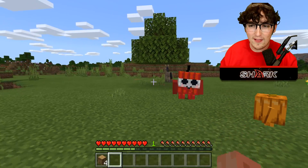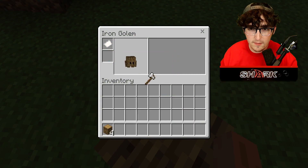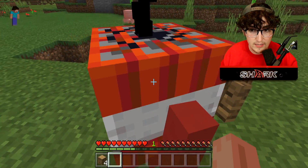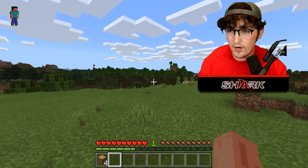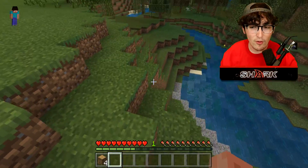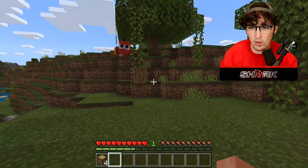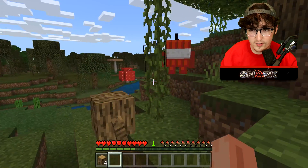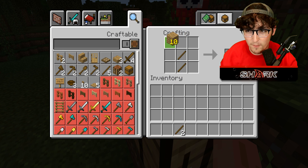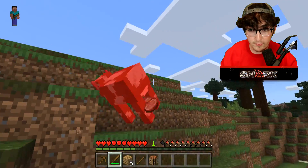In order to get these blocklings to do specific things, we need to give them the necessary items. My log blockling still has an iron axe, which means he should go and try mining down some trees. I don't know why he isn't doing it, so I may have to hop into creative mode later to spawn and tame a diamond blockling — to test if they'll actually go and hunt and mine diamonds for us, because let's be honest, that would be sick.